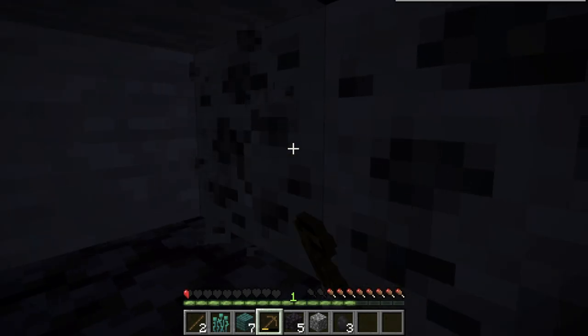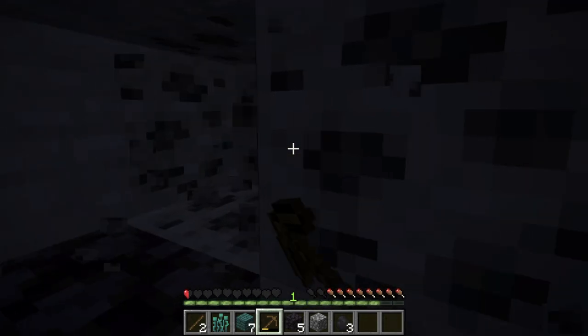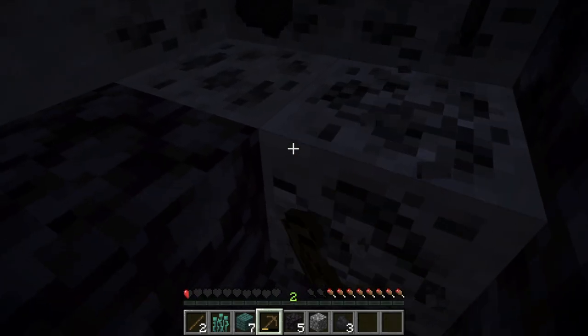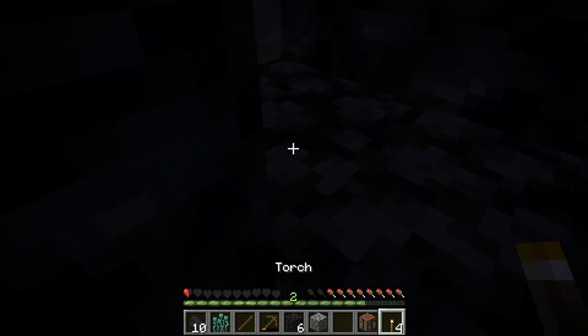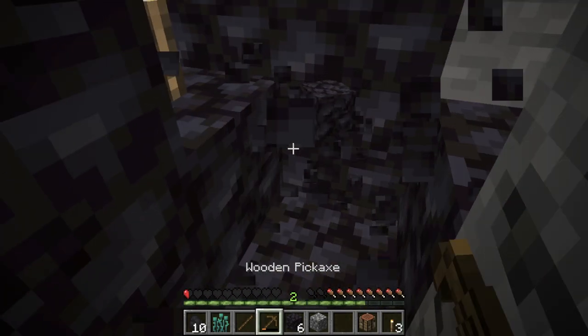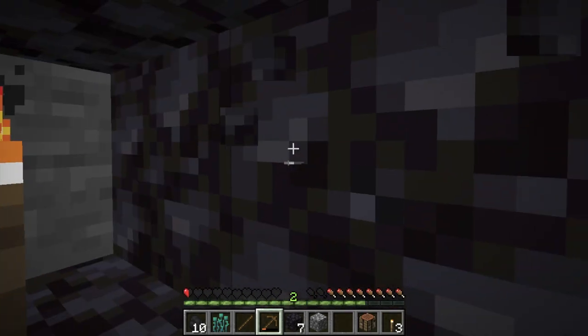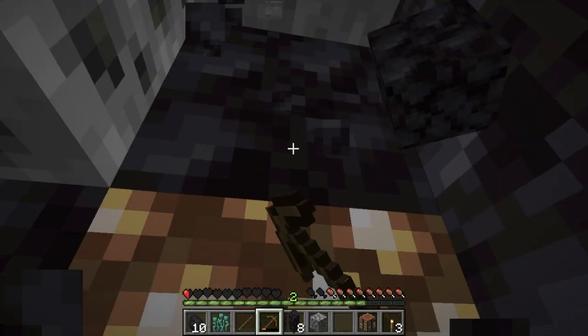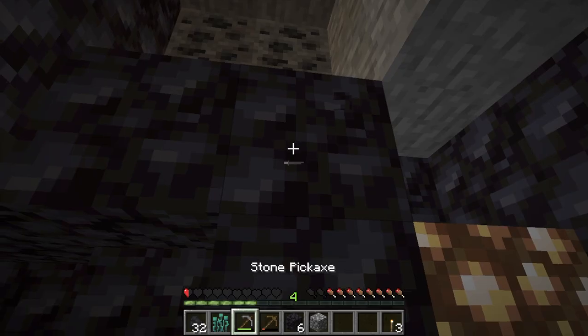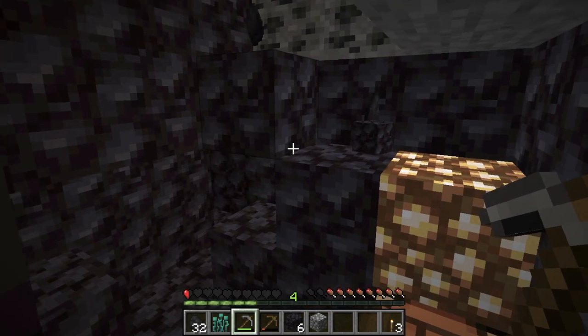We could kill a pig, but it's kind of night right now and I don't feel like going out. A torch turns into — see that torch? Let's go look at the torch. It looks like a normal torch, but it's not — it turns into a glowstone lantern.